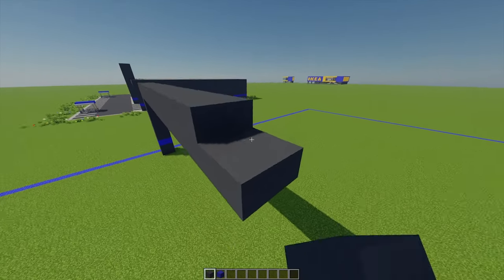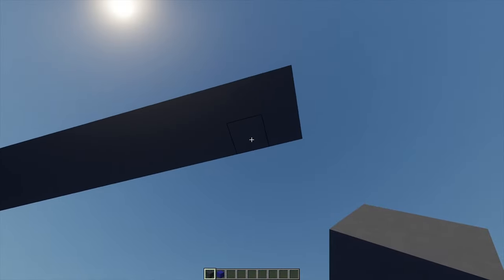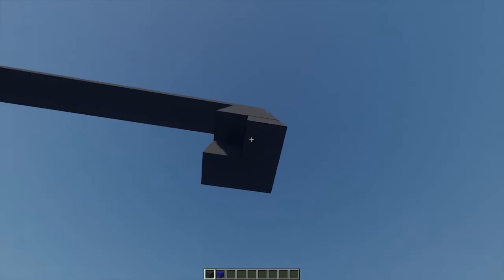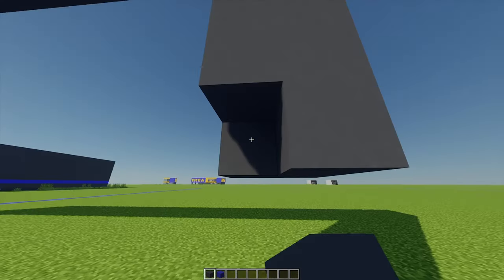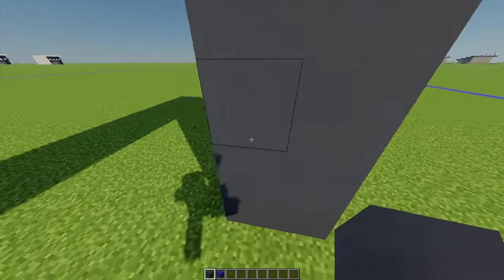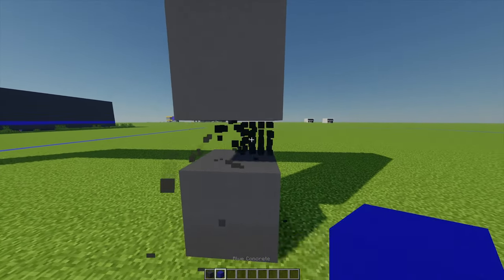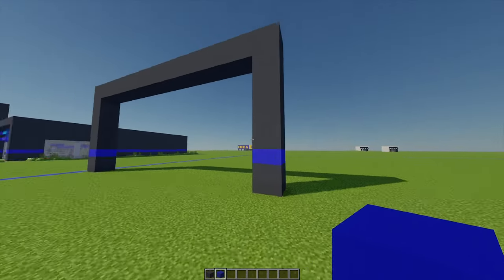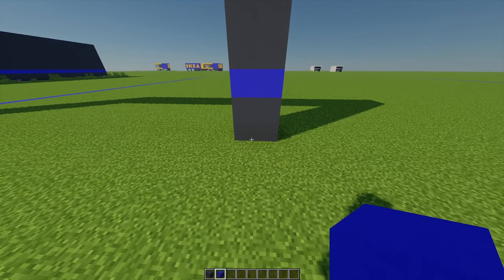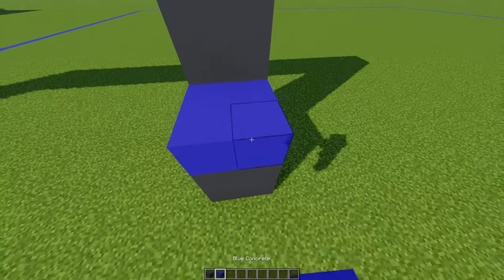I'm going to place eight more blocks on the end here — going two across — then underneath these four blocks I'm going to extend this going all the way down to the floor. Just going three blocks up, I'm going to replace these four blocks with some blue concrete, and then bring this pillar out two more blocks in front with two more gray concrete, building all the way up.